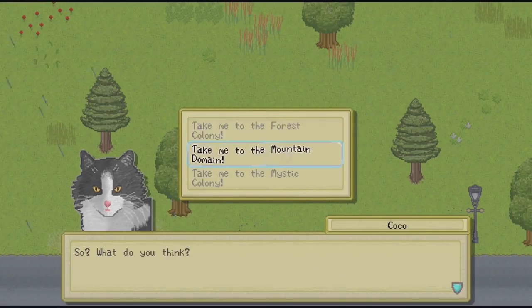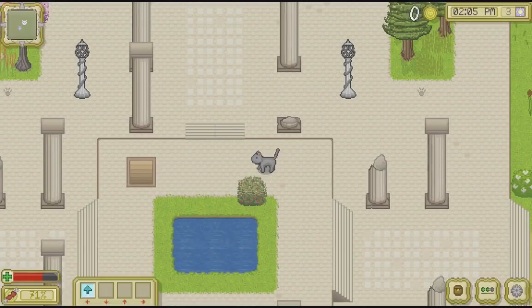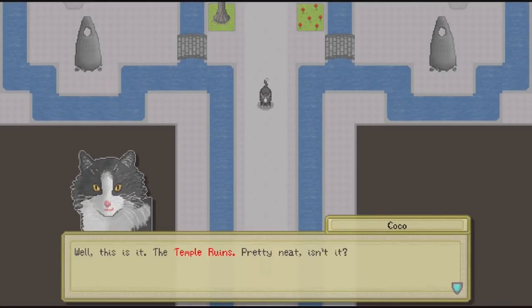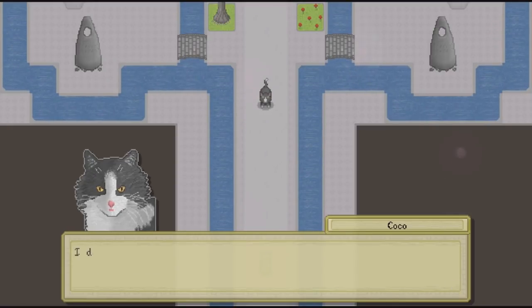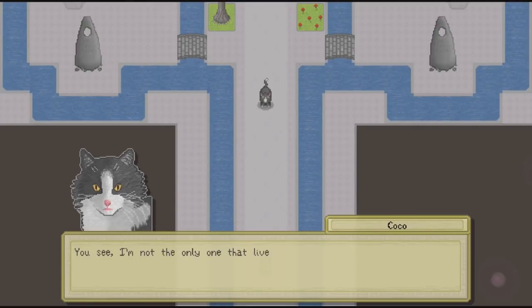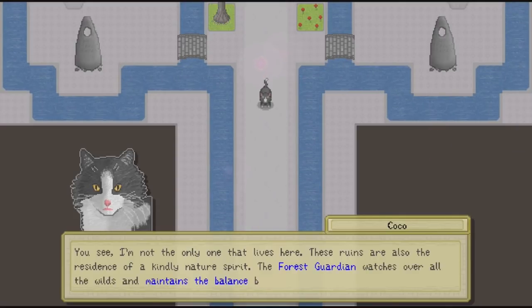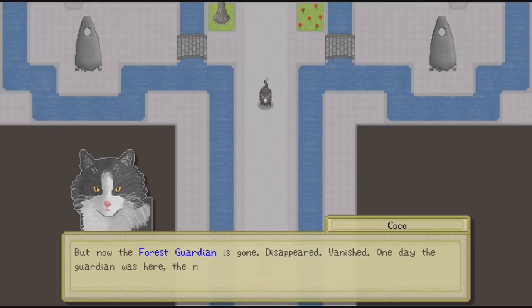You can even take a hit of catnip and watch the screen distort to represent your cat tripping. Along the way, a driving narrative unfurls focused on restoring order to the land by pleasing the forest guardian, which features the most compelling and guided elements, with puzzles and trials that almost seem similar to Breath of the Wild shrines, just on a much smaller scale. The completion of this quest unlocks the ability to make your own colony, which is cool, but all that lies at the end of that is the daily gameplay loop of exploration, combat, and catnaps.